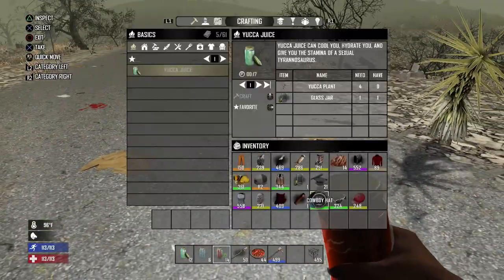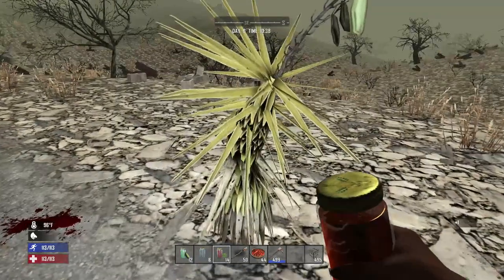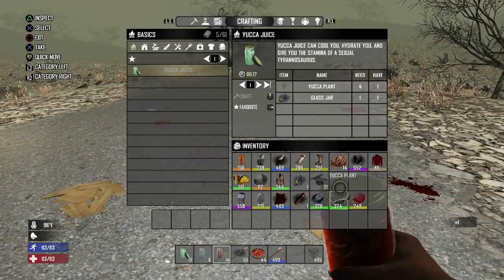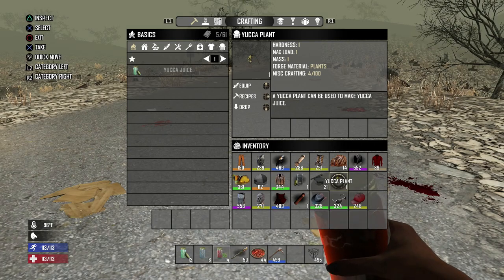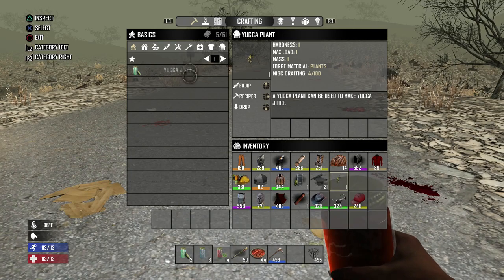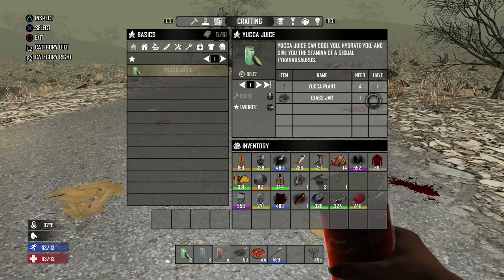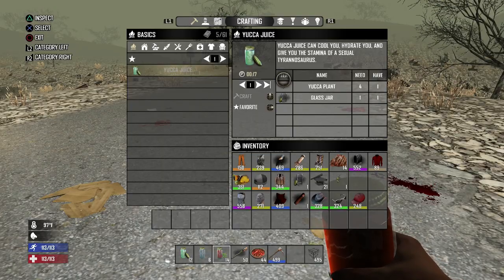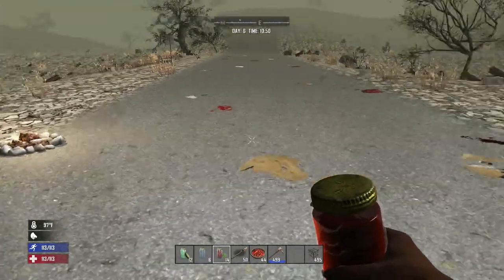You can actually make yucca juice on the fly. If I pick up the empty jar and go over to yucca plants, click on it and use the right arrow to go to recipes — here it comes up as yucca juice. I don't have four yucca plants on me right now, but you can make these in the field anytime. The red tea and red mums, on the other hand, you have to make in the fireplace.